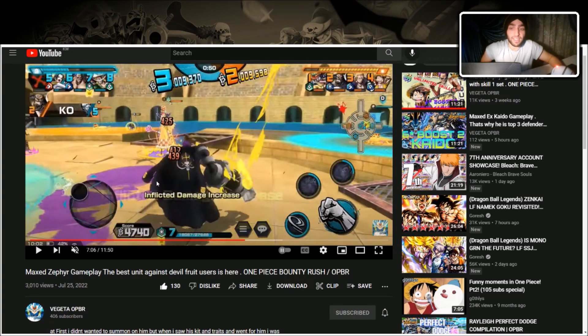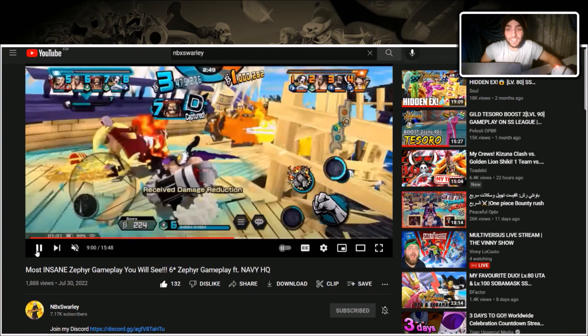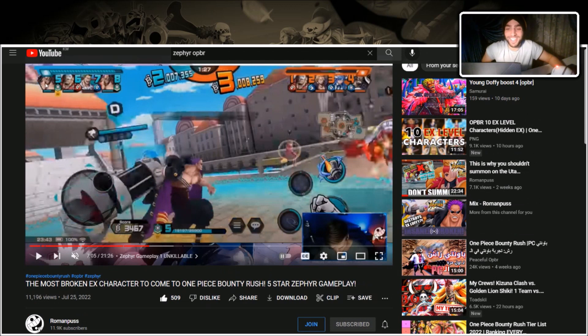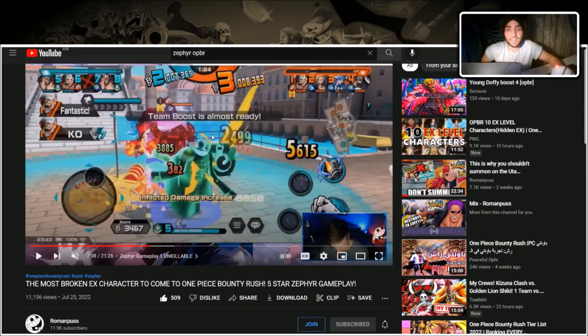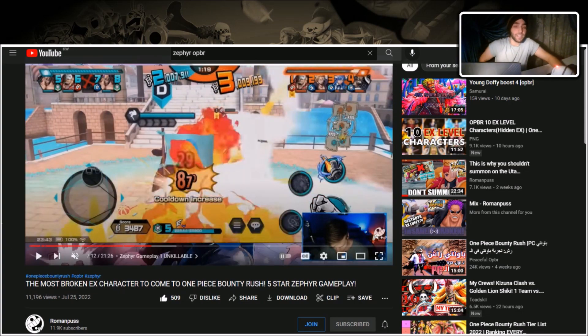If he's in his buff state Perospero cannot Candy Land him — he can candy land someone else but not Zephyr while buffed. Shout out to Swarly using Navy HQ gameplay. And here from Roman — he's in his buff state shown by the yellow orb and Kainu used Skill 1 but it did not aflame him because of the buff state. We're potentially getting the announcement of a newest EX soon, and once we know how to counter it I'll make a video.